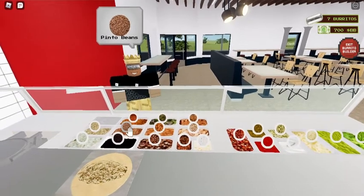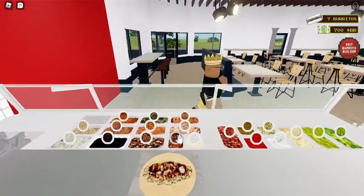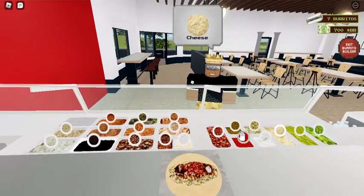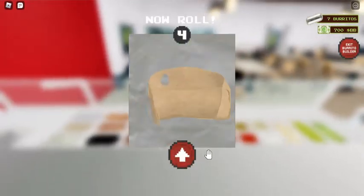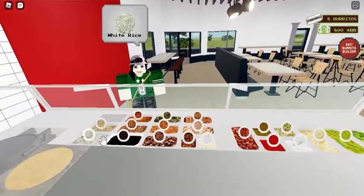Brown rice and pinto beans, chicken — it's also cheese. Okay. White rice, black beans — queso, cheese. Alright, 900 burrito bucks, let's get one more.